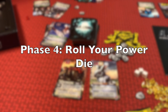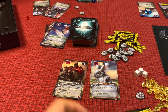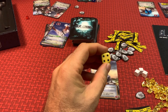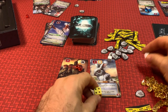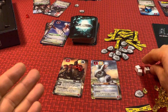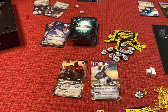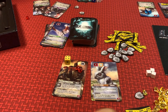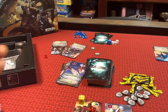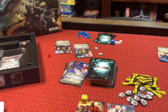Phase four is Roll Your Power Die — just roll your die and see what you get. If you have re-roll tokens remaining (the white cubes), you can spend one to re-roll, but you only get three for the whole game so use them sparingly. Phase five is Place Your Rolled Power Die. The number you roll dictates where you can place it — it must be equal to or greater than the number on your card. Valid placements include the basic attack, skill token, or a special ability on the bottom. For example, placing it on the basic attack of Coal-Fired Robot of Doom lets me do damage equal to that basic attack number — three damage to Undead Chicken Cow. Remember, it's not the number you rolled but the number printed on the card that determines your damage.